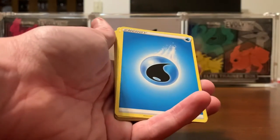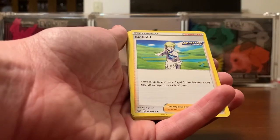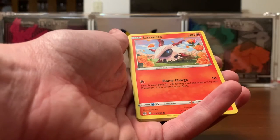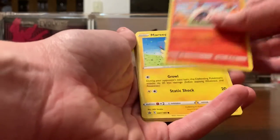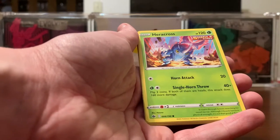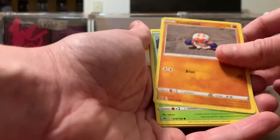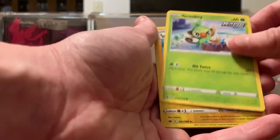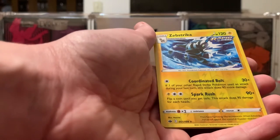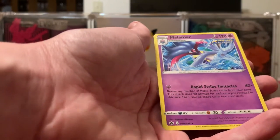Starting with Water Energy, Echoing Horn, Sableye, Curveball, Larvesta, Mareep, Eelektross, Clobbopus, Grookey. We have a Reverse Rare Zebstrika and a Non-Holo Malamar.